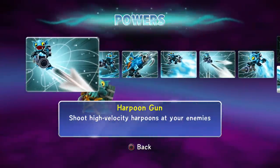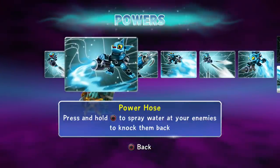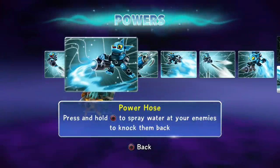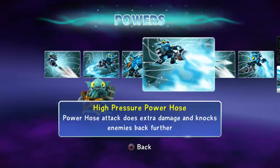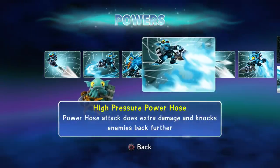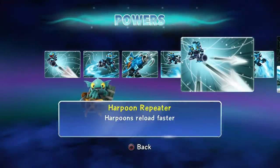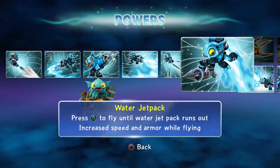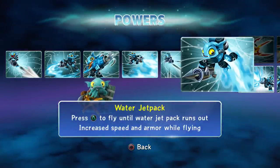Harpoon Gun shoots high-velocity harpoons at your enemies. Power Hose: press circle to spray water to knock enemies back. Barbed Harpoon increases damage. High Pressure Power Hose does extra damage and knocks enemies back further. Harpoon Repeater makes the harpoon reload faster. Water Jet Pack: press triangle to fly until the water jet pack runs out, with increased speed and armor while flying.